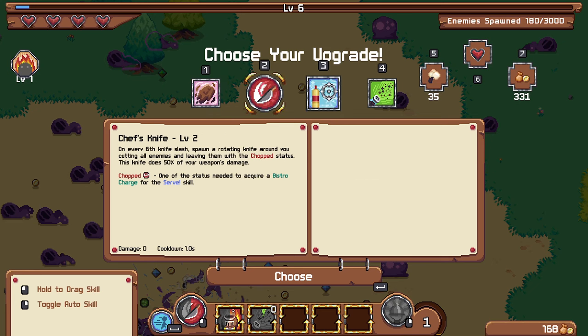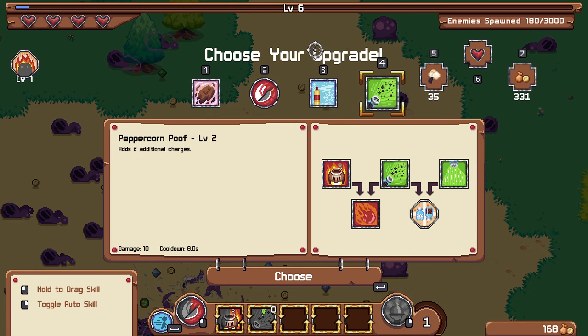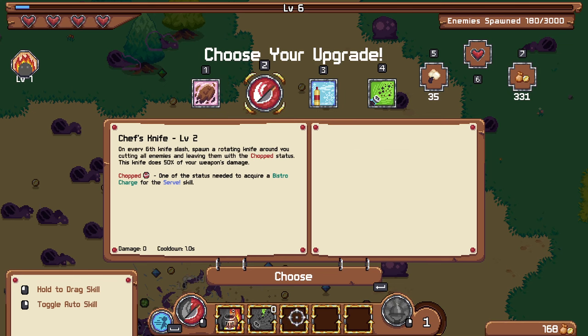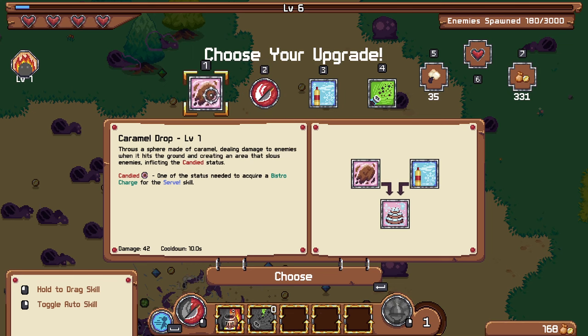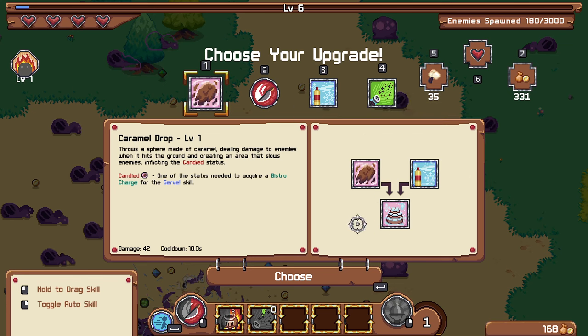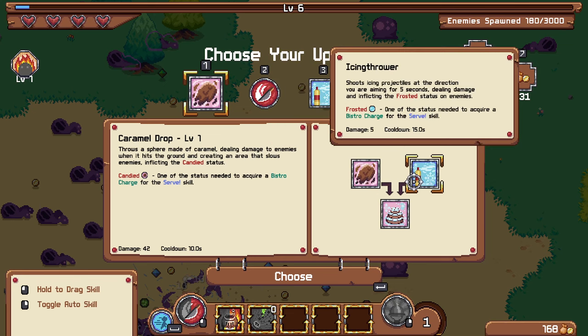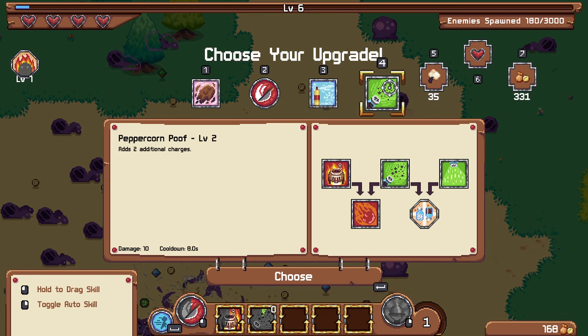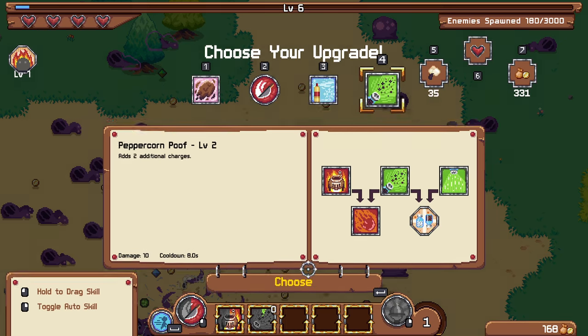Seeing caramel drop, knife, icing thrower, peppercorn poof, and plus two charges. I'm not sure I really want any of those. I definitely want the meteor somewhere, and I probably want the fridge since it creates a persistent effect as well. I want the meteor, so I don't have room to get two into a combo. Let's just take the level up on the peppercorn poof.